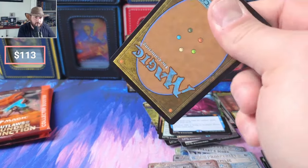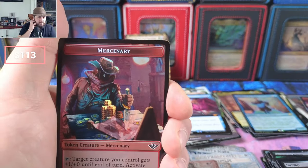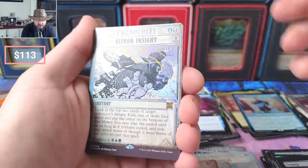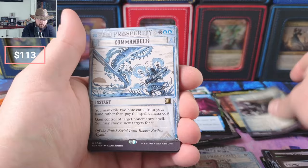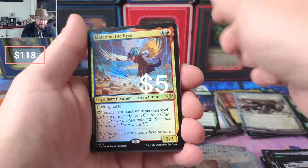Right now they're sitting at $205 on eBay. I think TCG Player ran a deal — Life and Insight, Commandeer — it's nice. Smuggler's Surprise, Malcolm. TCG Player put it out for like $199 plus shipping or something like that.